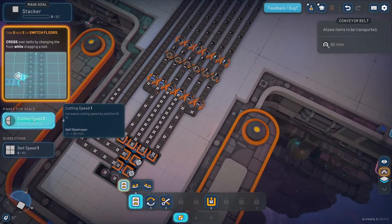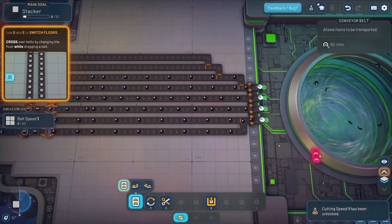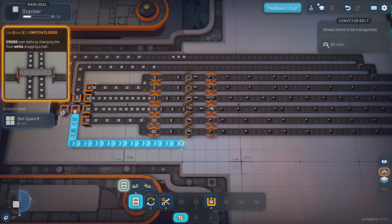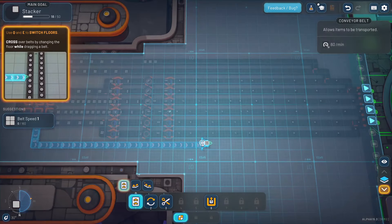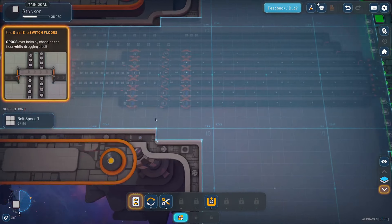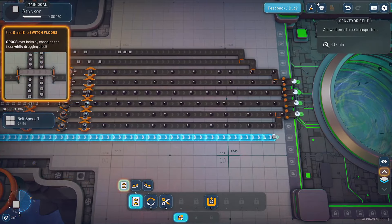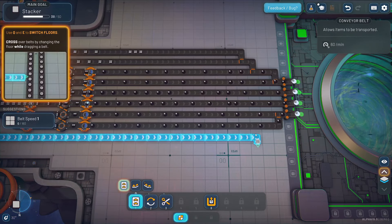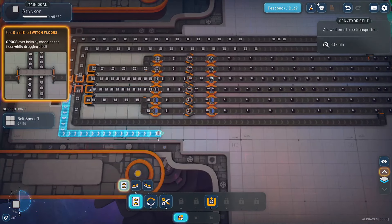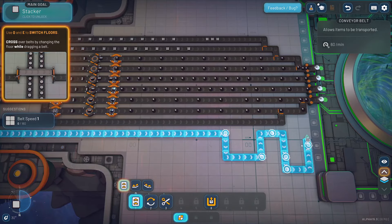So if we want to go up and down — oh, we've collected cutting speed, which is good, that means these guys will go faster. So if we wanted to go up and down for example, we'd come over here, hold this, hit E, then drag across, and then come back down with Q. We don't want to do that right now, but that's how you do it — it took me a second to figure out.